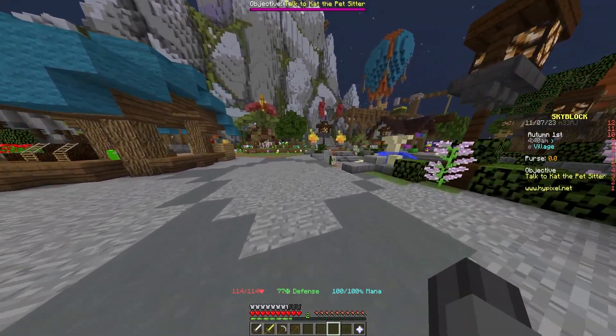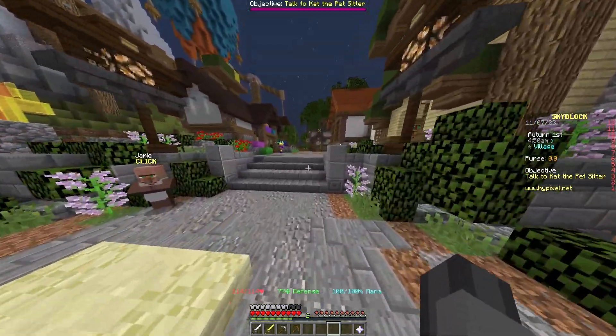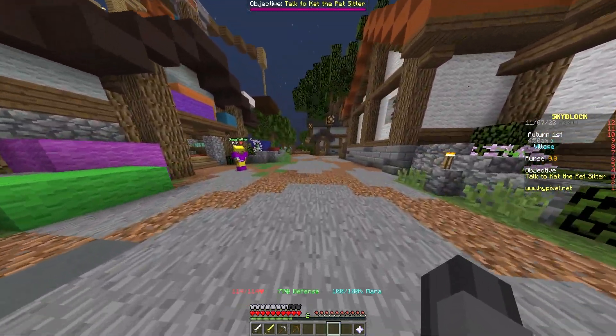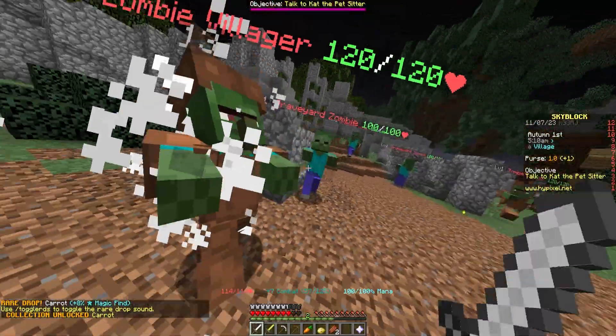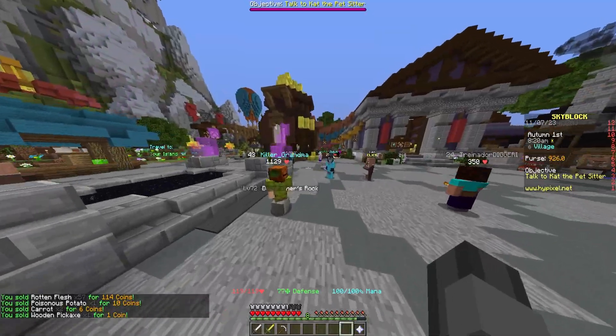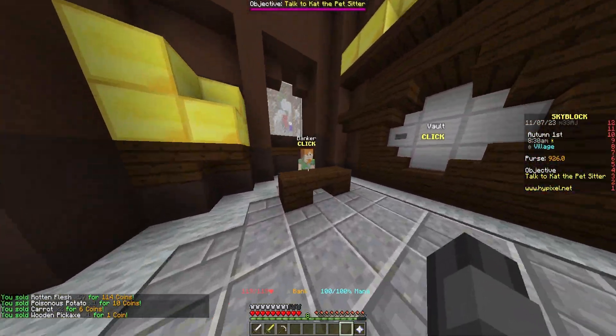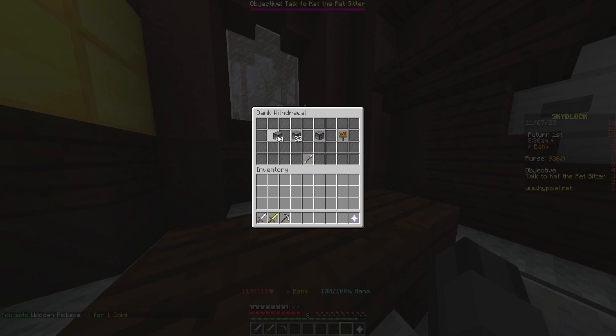After equipping all of your gear, head to the graveyard which is behind the portal towards the fountain. Keep going on that path until you see a graveyard on the right. Kill zombies until you reach combat level 3 using the dead sword. After you have reached combat level 3, head back to Rosetta and buy Rosetta's armor.